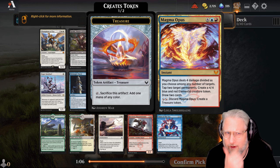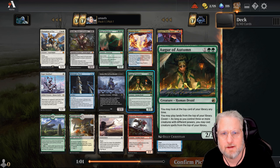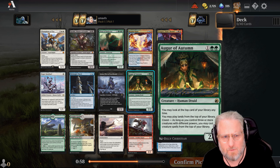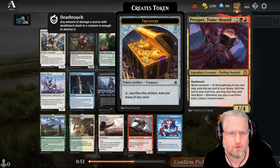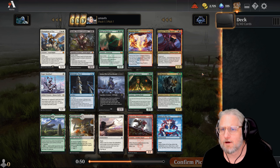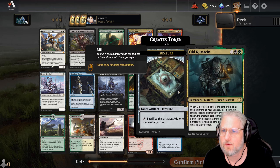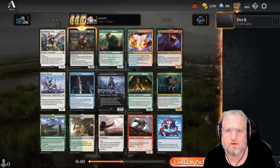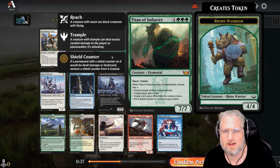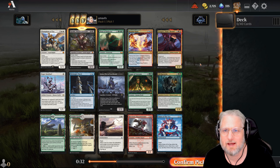Magma Opus is great - I haven't had great success with the red-blue spell deck but it's always fun to try. I like Auger of Autumn, probably not first pick. Prosper Tomb-Bound is also a really good card draw. Cast Out is great removal. I think I want to go Rankle here - we could also go Titan of Industry, ramp, and try to draft a green ramp deck. I like the green ramp decks quite a bit.